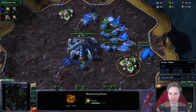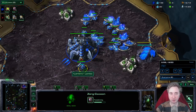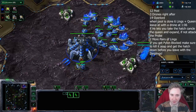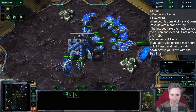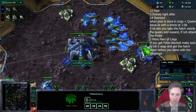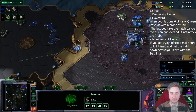The build order is, as you guys might be able to imagine, a 12-pool. Then we make three drones, and then we make an overlord at 14. After this overlord spawns, you do not start extra drones — you leave this larva be — and then once the pool finishes, you start four lings, a queen, and two more lings. So basically, you start six lings and a queen right away.